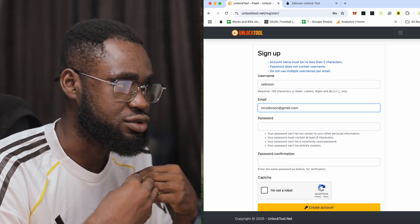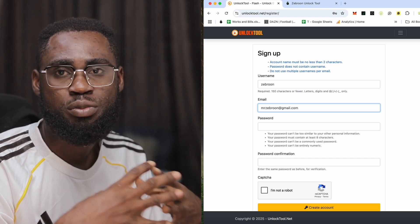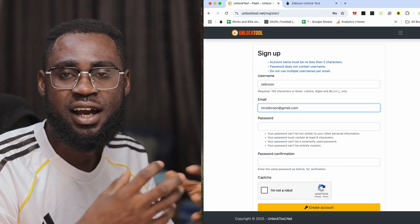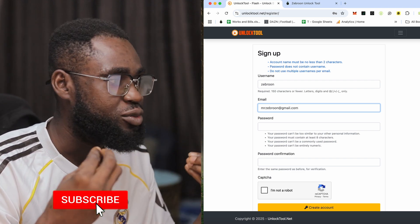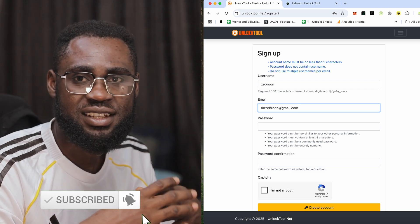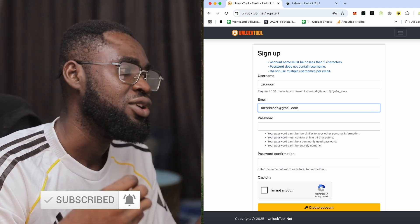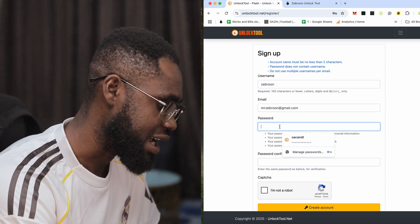Now enter your password. Make sure you remember your password — if you forget it, you can reset it. Type your password carefully and confirm it.